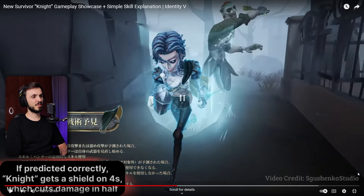If predicted correctly, knight gets a shield for four seconds which cuts damage in half. But wait - I thought that if you predicted correctly the hunter gets stunned and their abilities get locked. Why would you need a shield if you get stunned?